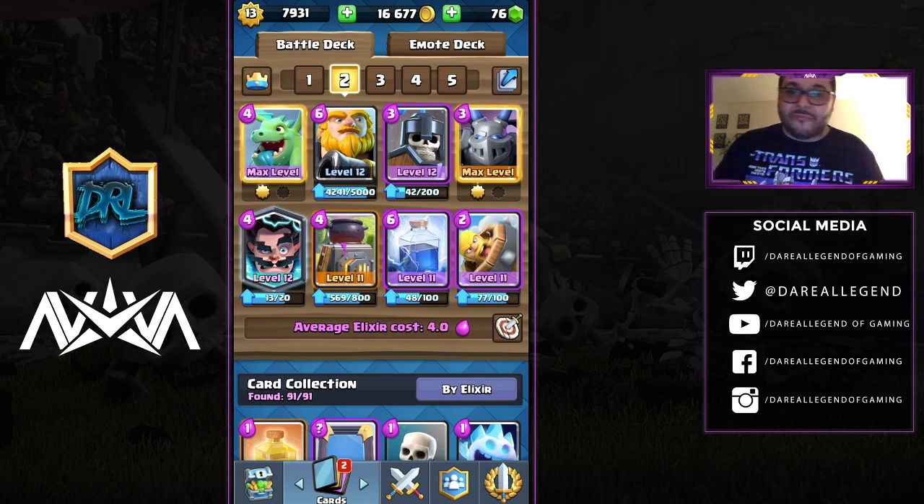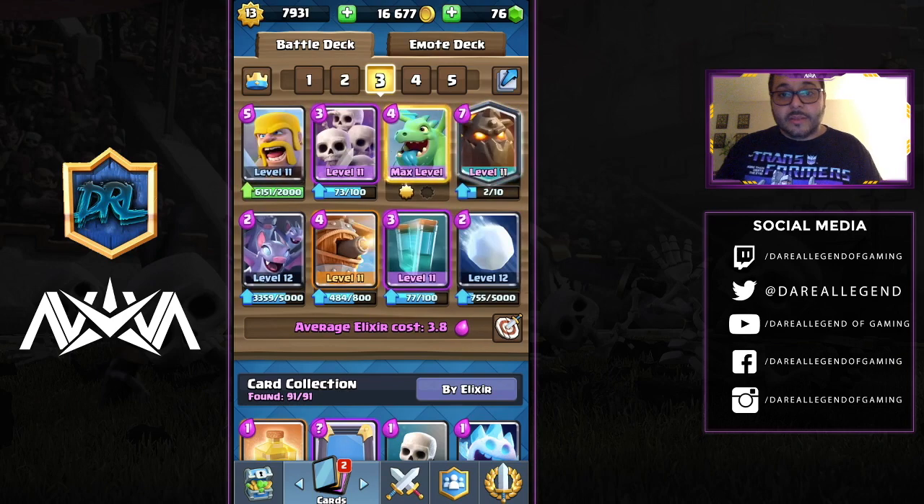The third deck has the highest win rate in the 20-win challenge. It consists of Barbarians, Skarmy, Baby Dragon, Lava Hound, Bats, Flying Machine, Clone, and Snowball. This is similar to a Lumberjack version but even more overpowered because it has the Barbarians.